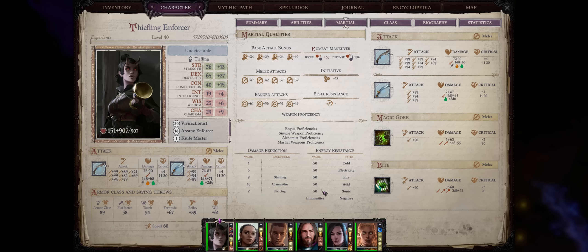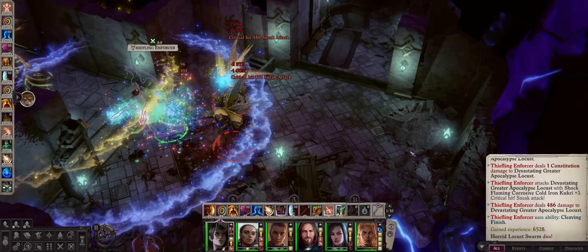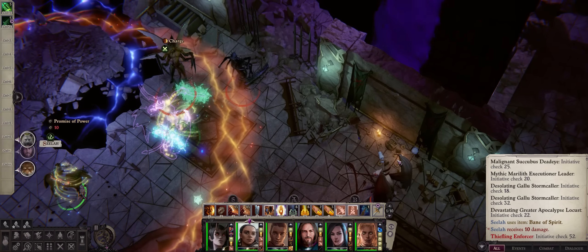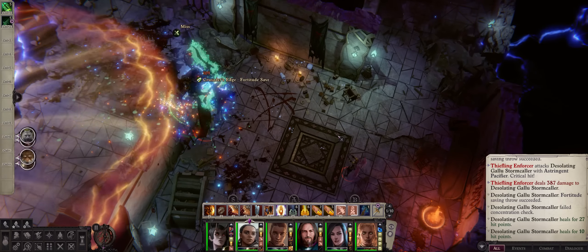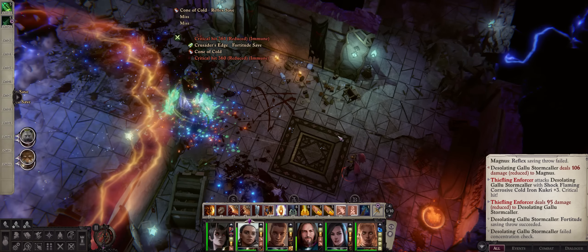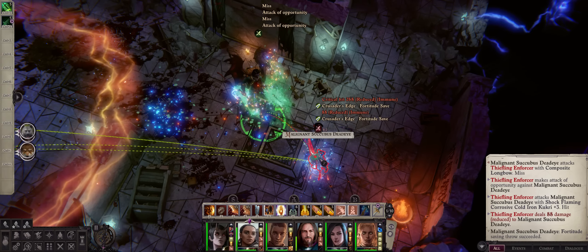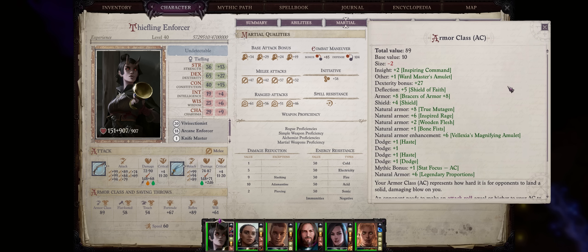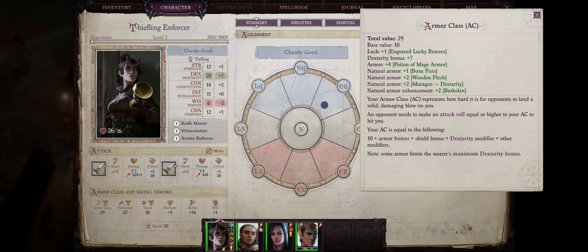We have a max of 13 attacks per round, not counting attacks of opportunity which you excel at of course, together with around 200 damage on sneak attacks, and even up to 500 on critical hits. Even outside of sneaks you can still do around 100. And the best part is every single one of your strikes will also drain the enemy's strength and constitution and even automatically dispel them for you. Last but not least, while this build won't have the ultimate AC possible, it still has plenty enough, even at the early stages of the game, for a very fun and smooth playthrough.